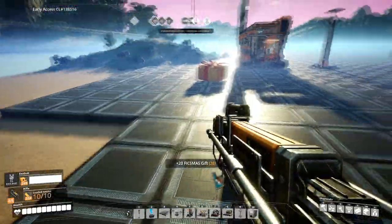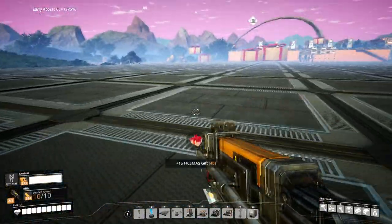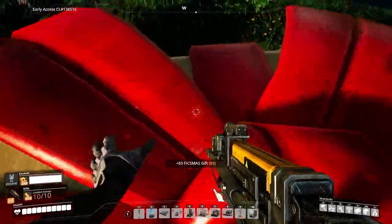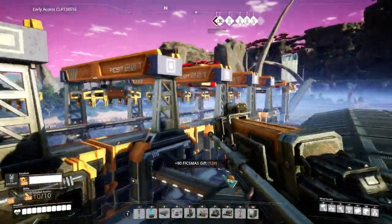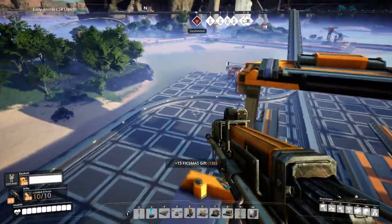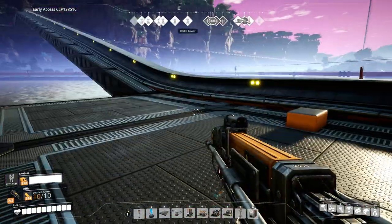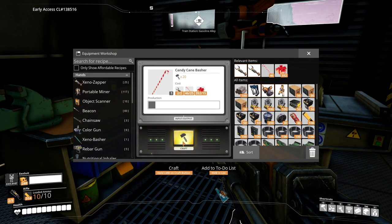In the meantime, we can just continue gathering Fixmas gifts as we do our other stuff, and continue on with our oil production — after we get our Candy Cane Basher here. And all of a sudden there's just a Fixmas gift party going on. Give them all to me — I want all your gifts! There's one on my train station. I missed it — there we go, snag. And now there should be more coming down. It seems like it gets a certain amount spawned and then stops, and after you pick them up it starts spawning again.